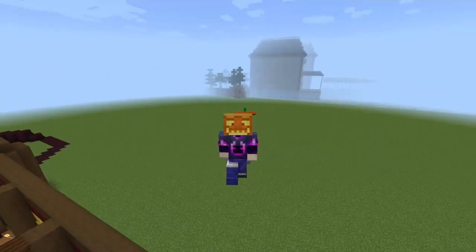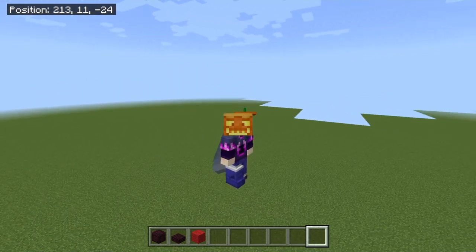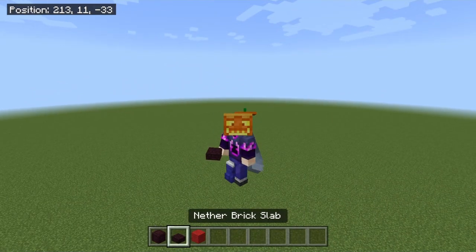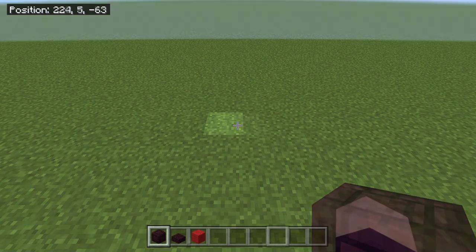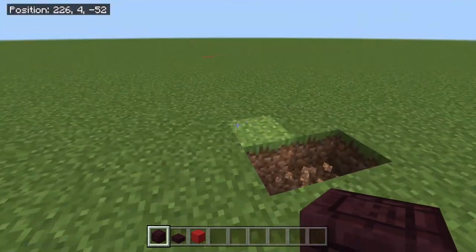Let's grab some materials and get on with the underside of our Phantom Manor. Taking ourselves quite a big distance away from my original one, we're going to take some chiseled nether bricks, some nether brick slabs, and some red wool. It's up to you guys if you want to use slabs or carpet for the track — carpet is a bit skinnier but the color is more unique. I'm going to take my chiseled nether bricks and cut into the floor just here for the track.